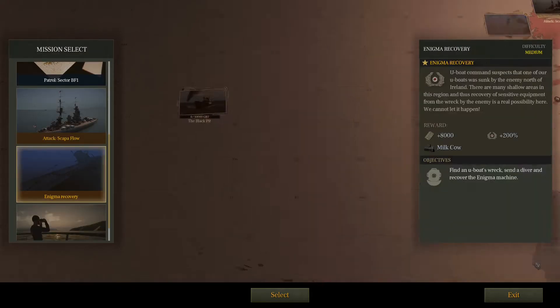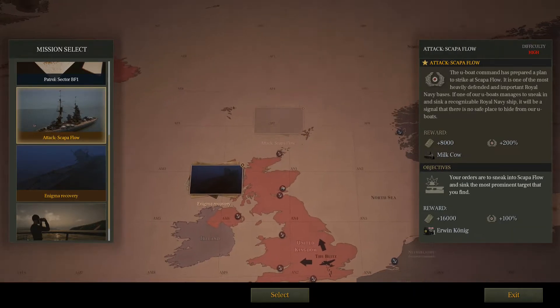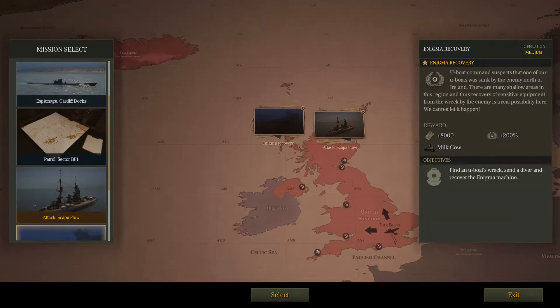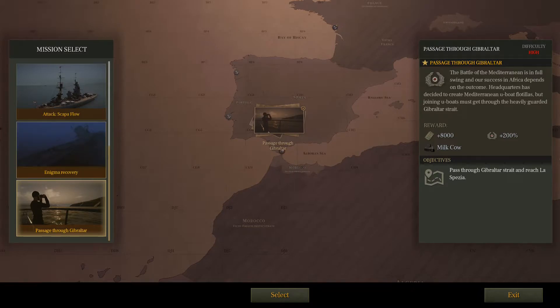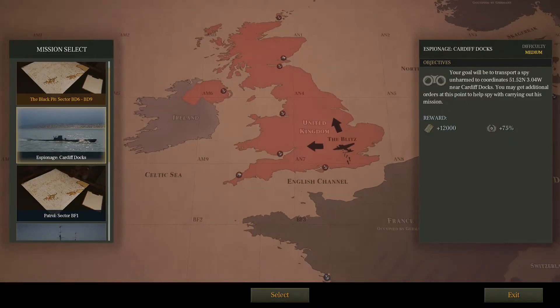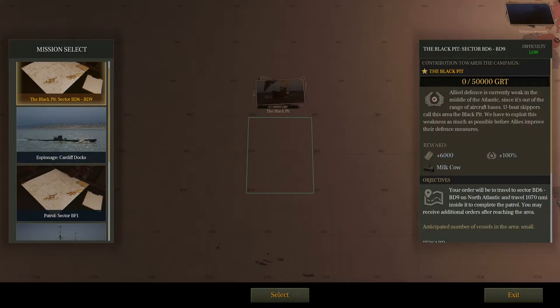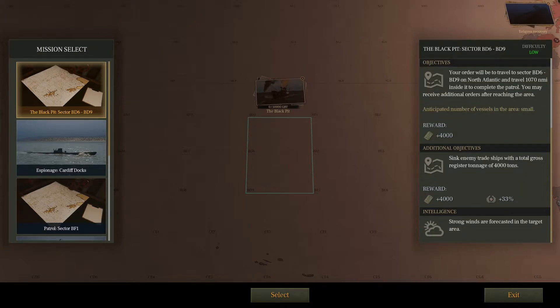So what's this Enigma cover? You need a diving suit to get the Enigma — that's the passage through there. And then patrol BF1, which is a more generic one but you get an officer. Espionage — transport spy unharmed, make an additional order to help the spy. Black Pit — let's do that one because it's a good training mission.